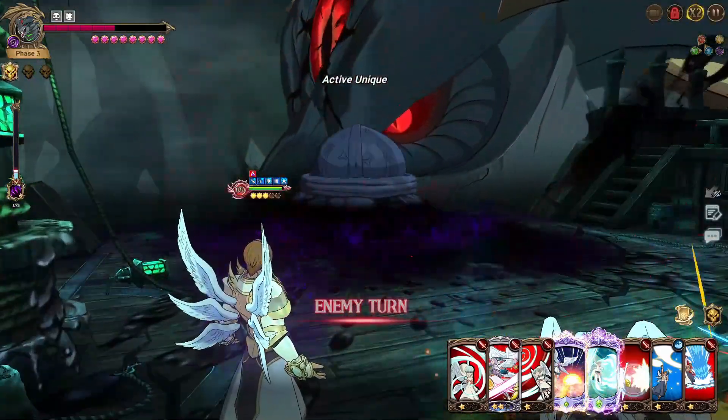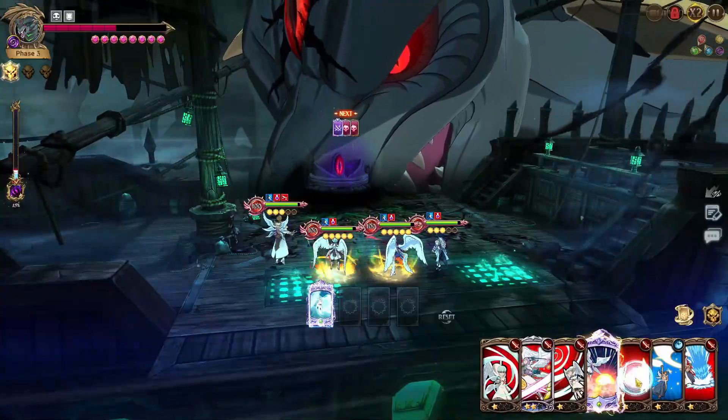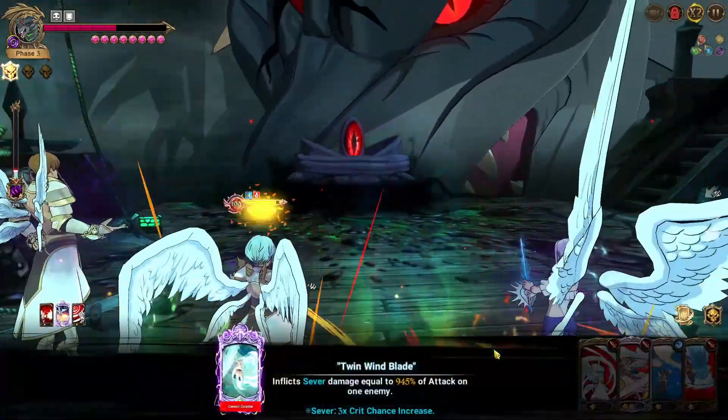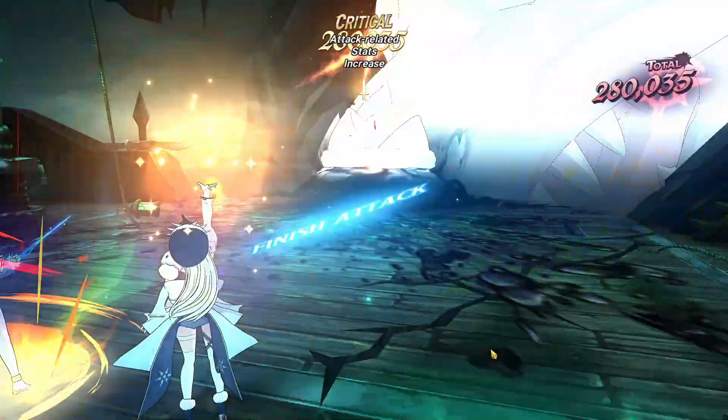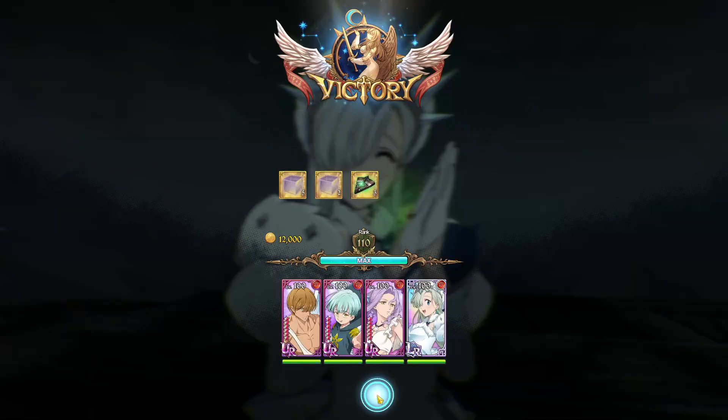Elizabeth's attack card has buff removal — there are no buffs on this phase physically, but it will matter on floor 2. It is a heal though, which is very very nice. We do the Sariel ultimate, follow up with Elizabeth's attack card, and boom — it's gonna be a kill right there.